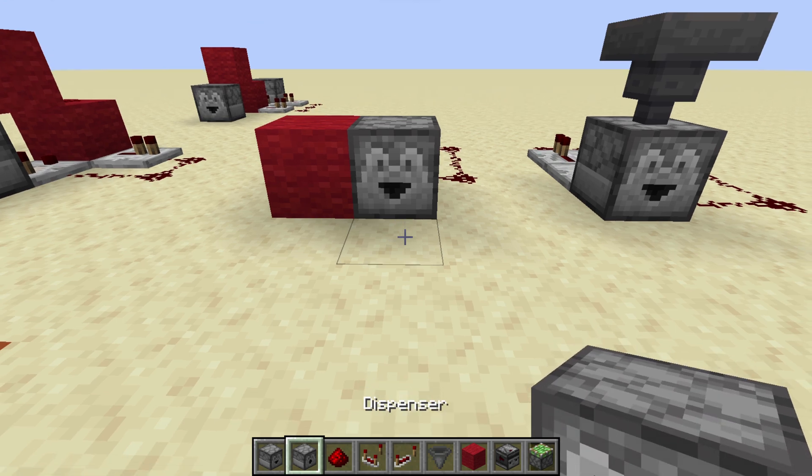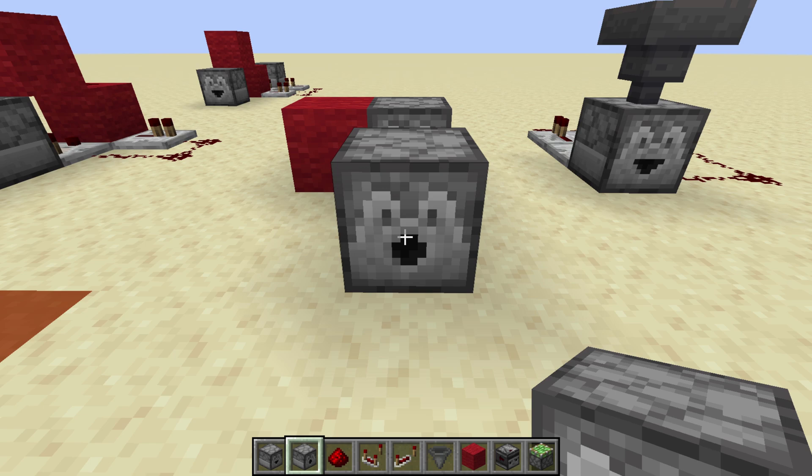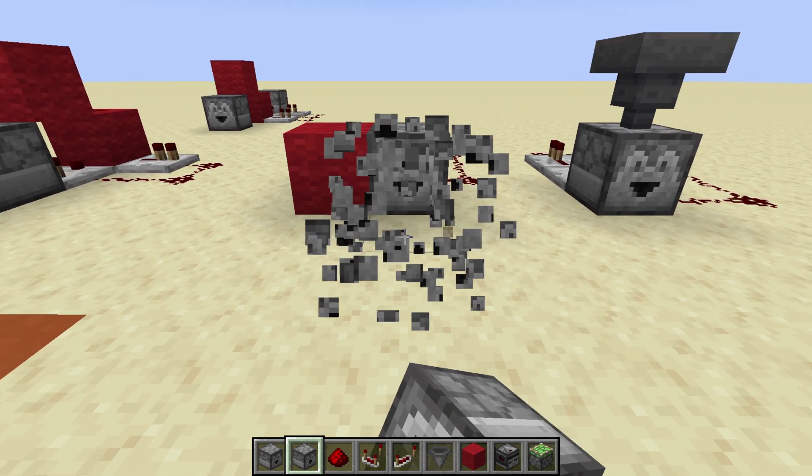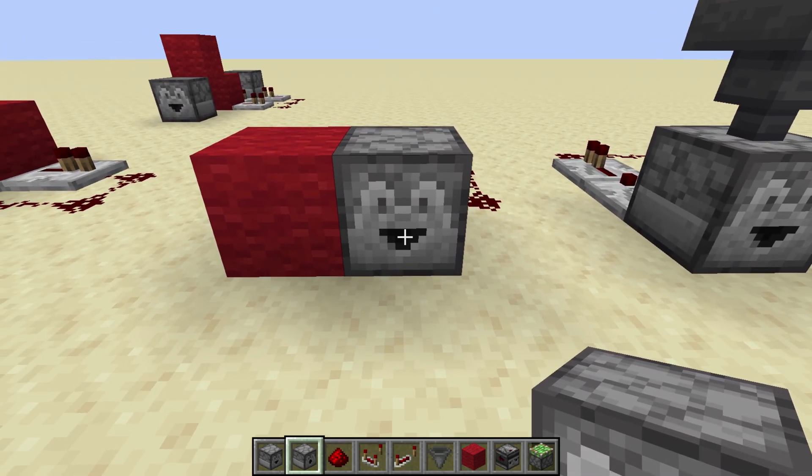First off, the difference between a dropper and a dispenser. Basically, dispensers with the round opening shoot out items. So if you want to shoot arrows or hatch eggs, you'd use the dispenser, where the dropper with the mouth-looking opening drops items into, say, a water stream to transport them, or drops them into lava if you want to get rid of them. I've got a tutorial on an automatic trash compactor with a safety button coming out soon, and you'll see a link to that in the upper right-hand corner.